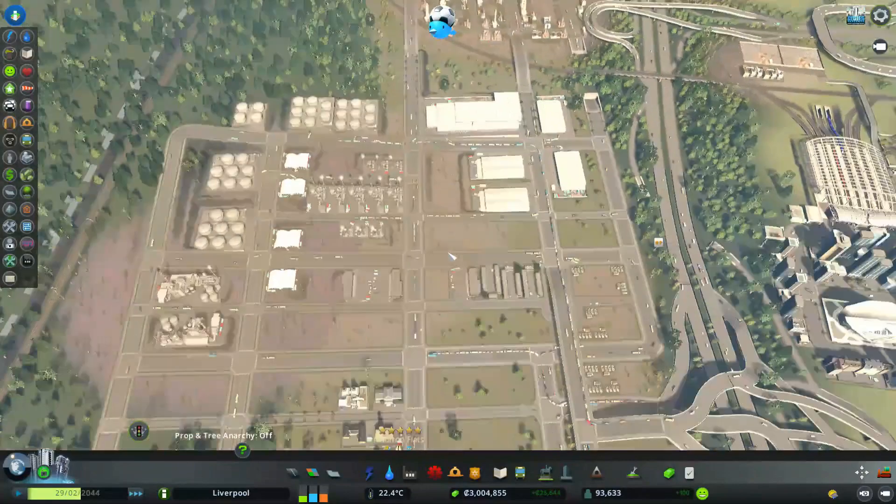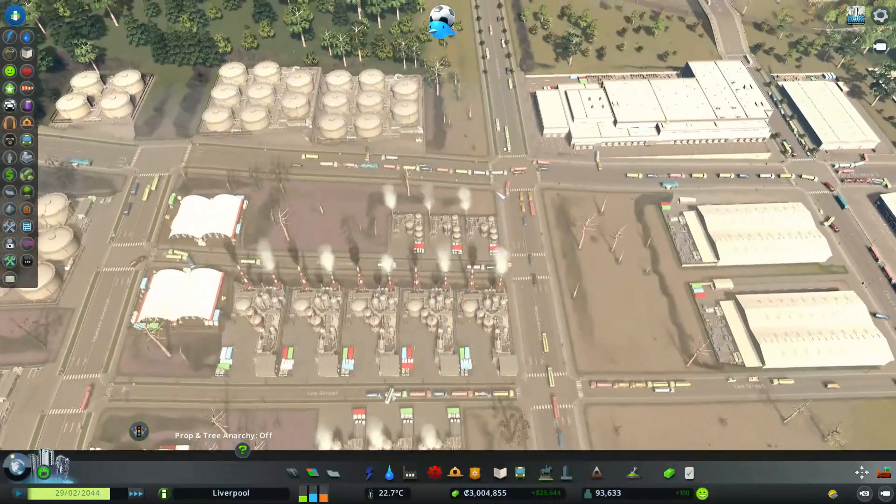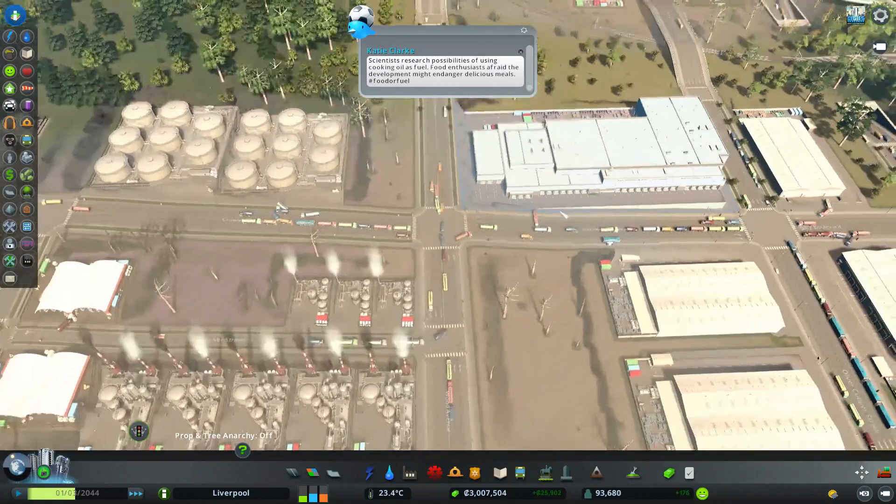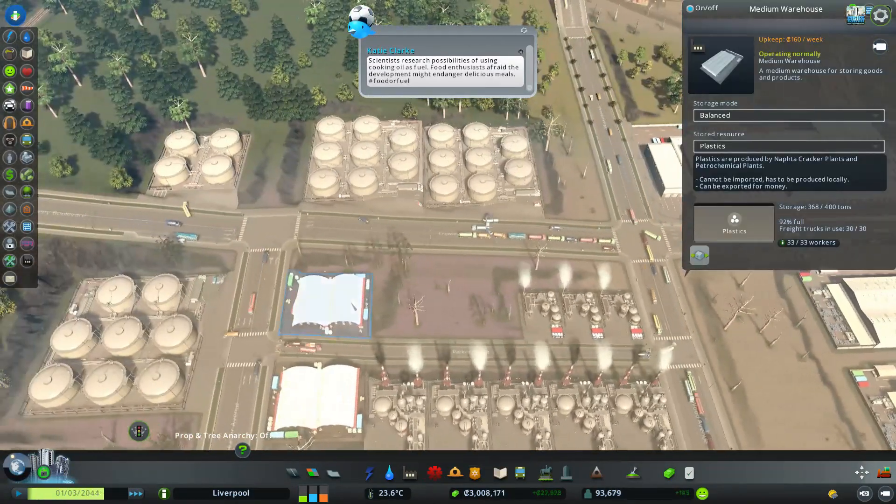The stream has started again. Excellent. The refinery has started producing some good stuff. The household plastic factory has been doing occasional work, but I just don't have apparently enough petroleum or plastics production. So let's put in a couple more things here.